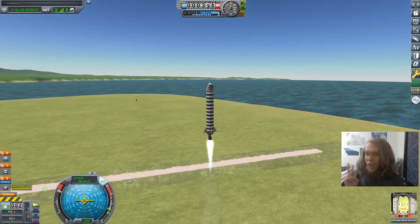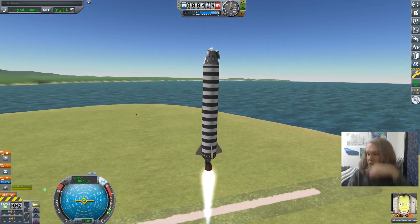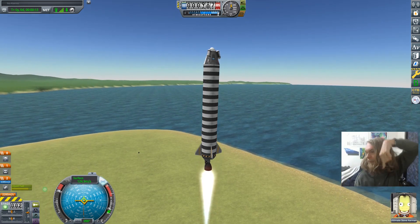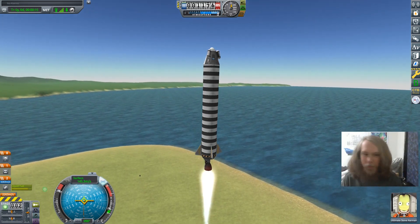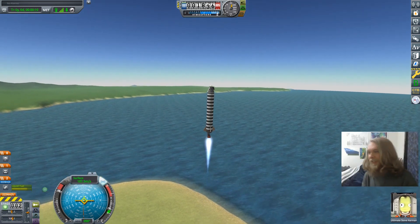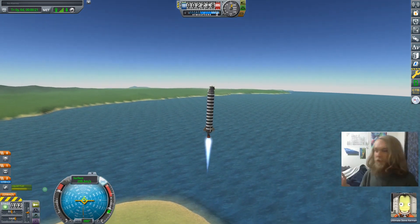Number one, difficulty is set to hard with a few extra twists. Number two, I am down in the corner there — that's me, that's Ultimate Steve Kerman. I have to be on every single ship, and if I die, the series is over.